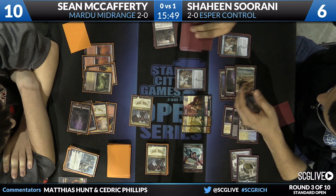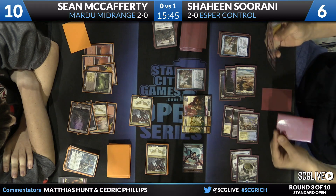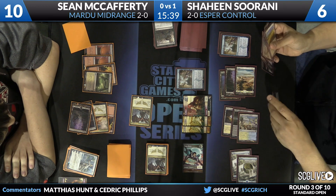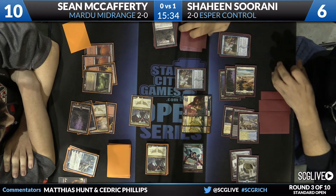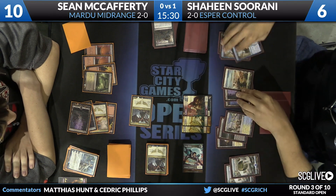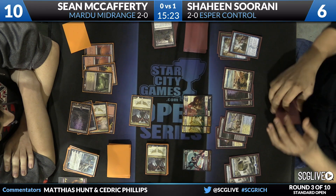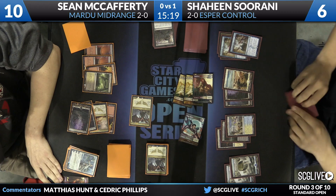Two mana, look at the top seven, take two of them. Shaheen's main deck has no creatures, but because Mardu can actually kill all your planeswalkers, Shaheen went to the sideboard for copies of Prognostic Sphinx — you can see one in his hand — just to make sure he has a way to win. Players who don't like to play creatures in their decks will often put a large 'LOL' in the creatures section of their decklist, or in Shaheen's case: 'NONE' in caps and underlined. The other commentator notes he just scribbles out the word 'creatures' and writes 'more spells.'